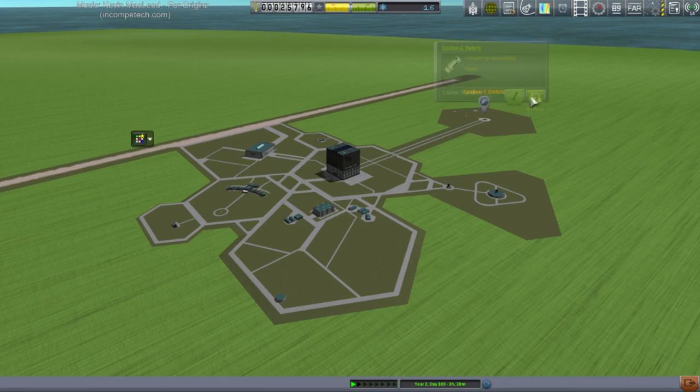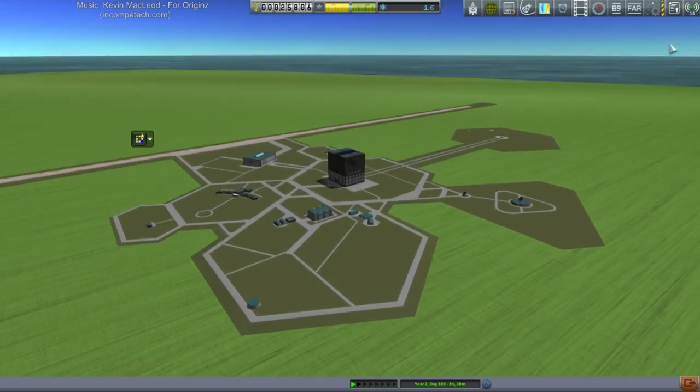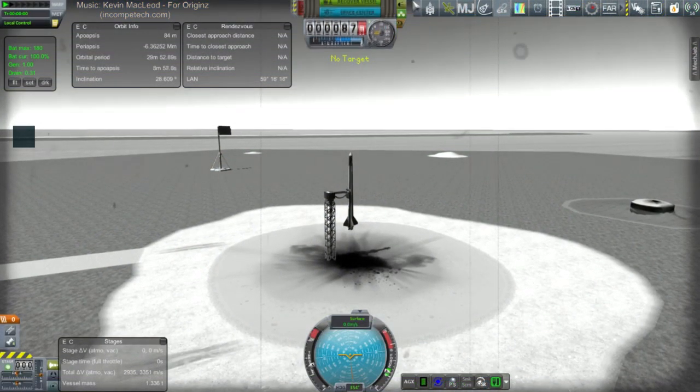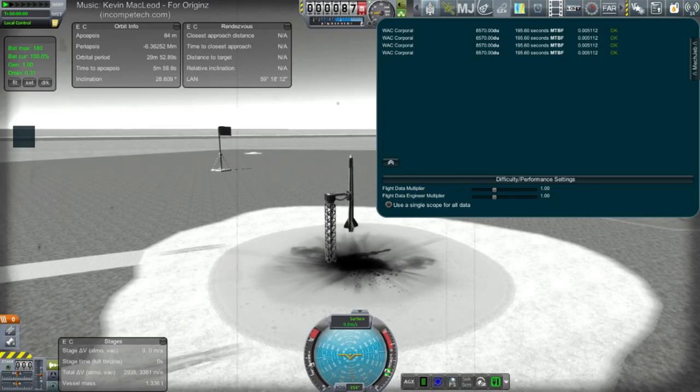We have to keep trying, right? In theory Test Flight makes it more and more reliable. The fin wasn't connected properly? No, we had it tilted — we deliberately had it tilted. Maybe too much of a tilt. Let's see what Test Flight has to say. Mean time before failure — that's what MTBF means.